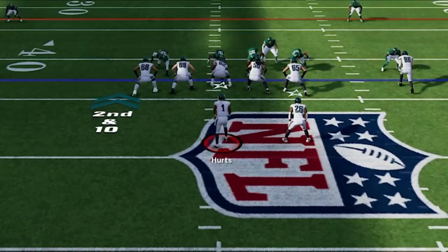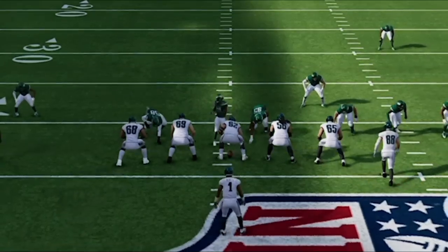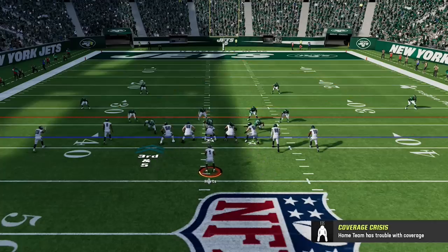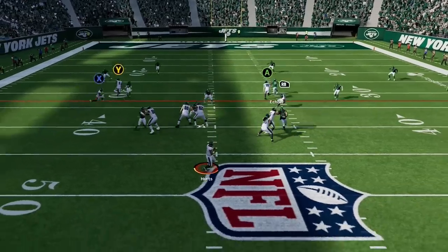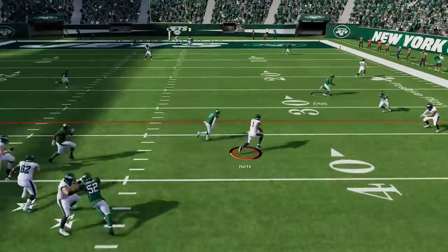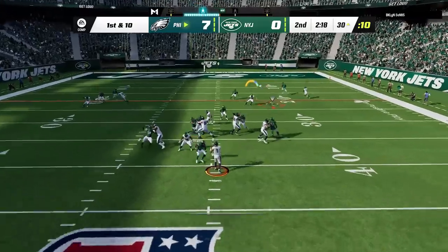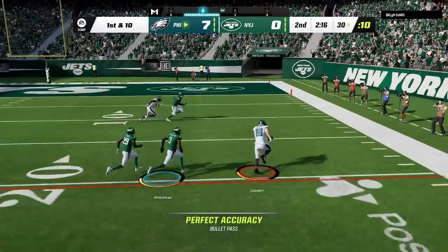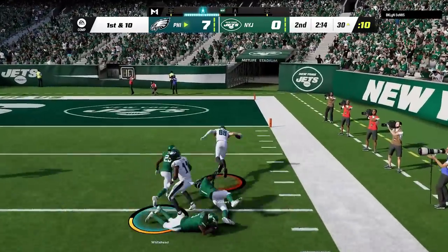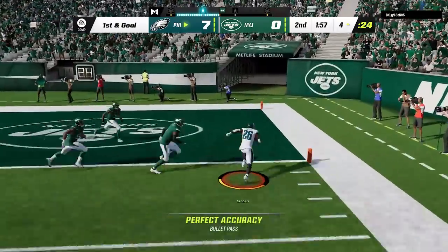He starts blitzing like crazy to force back-to-back incomplete passes, quickly getting me into a 3rd and 10 before jumping offside to make it a little more manageable. On 3rd and 5 I read man coverage, but it turns out to be a zone making all my adjustments worthless. So Jalen Hurts does Jalen Hurts things and muscles his way for the first down. He goes back to man coverage and I go back to my man-beating plays as Goddard almost scores on the next play, getting inside the 5 and setting up that wheel route once again, which is probably the most unstoppable thing about this formation.